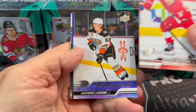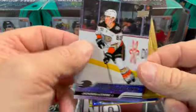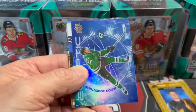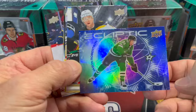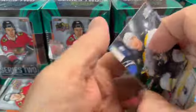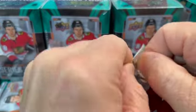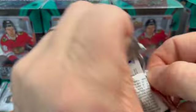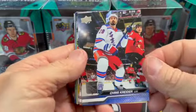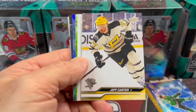So we do have our first Young Guns and it is Jackson Lacombe. Right off the bat, we get a Young Guns and not the Connor Bedard. Look at that outfit on that portrait — that's pretty cool. Jack Eichel, and then we have Jason Robertson. More base. I am just not the hockey guy that I used to be. When I was younger I watched tons of hockey, but haven't watched much lately. Got into some of the Connor McDavid stuff back when his rookie cards were out, and then after that kind of just opened up some hockey off camera here and there just for fun, because it is a fun set to open and I love looking at the cards.